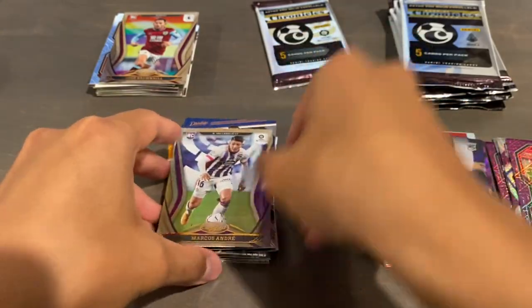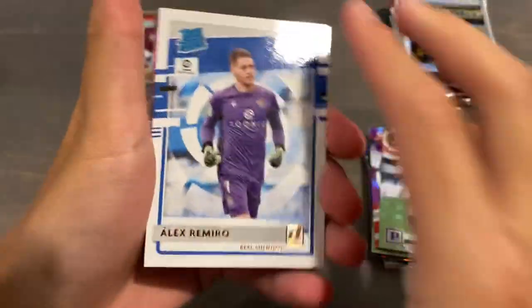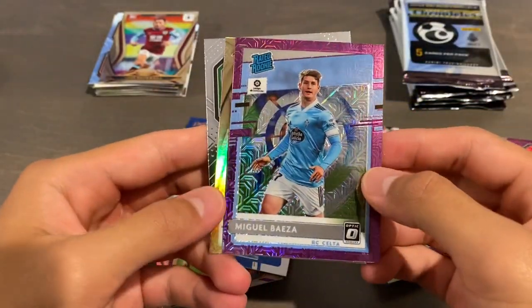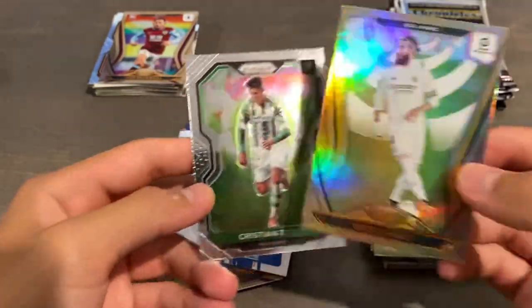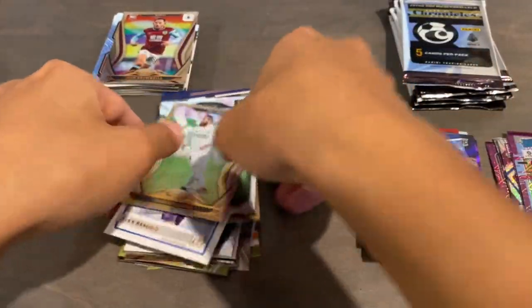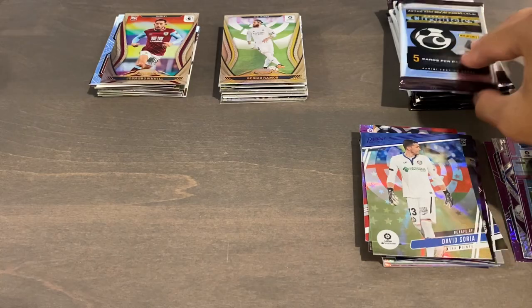We've actually been hitting some pretty good Selects and Prisms. In our final pack of La Liga: Ramiro base, Saria Prestige Stars, Miguel Beza Purple Mojo of Donruss Optic Rated Rookie, Sergio Ramos Certified, and Tello Prism. Nothing too much from La Liga — we got some good base, but the Purple Stars weren't too crazy. Our parallels were rather mediocre.